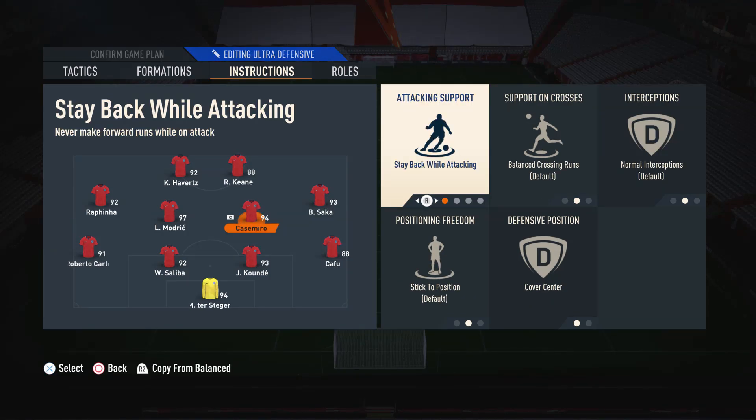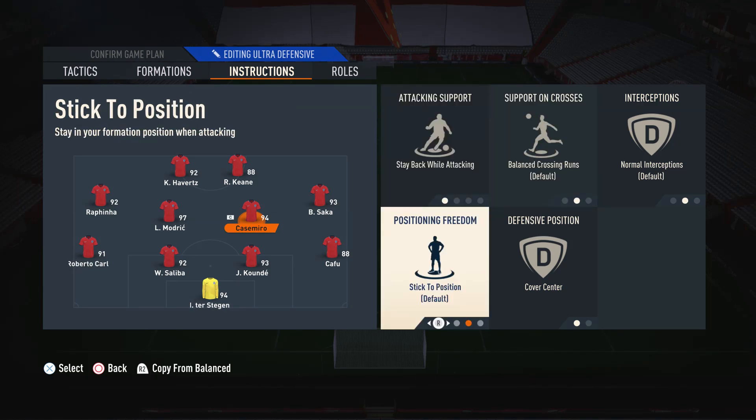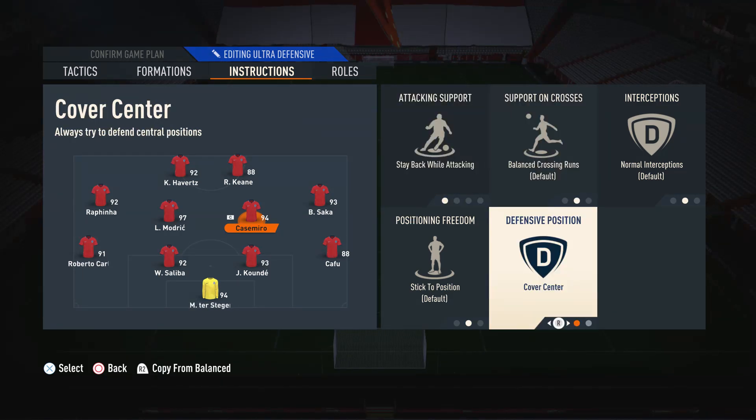Moving on to the right center mid, where we use a more defensive minded midfielder, we have him on Stay Back and Cover Center. We have him on Stay Back because he is a more defensive minded player so we don't want him going forwards, and we have him on Cover Center so he defends those central areas.